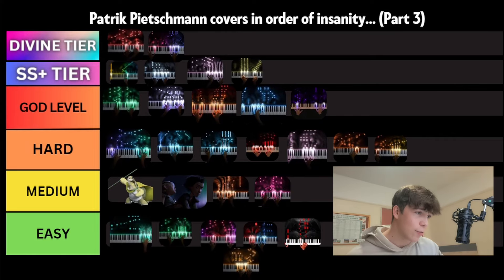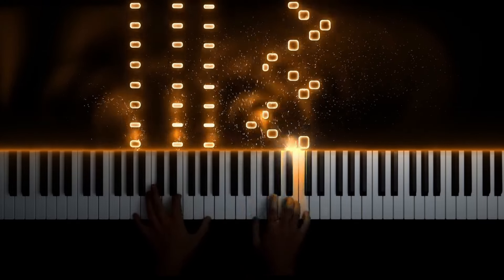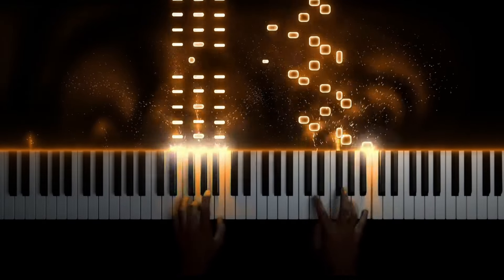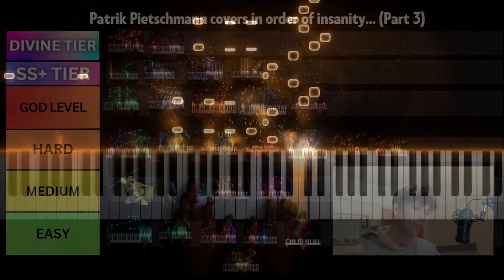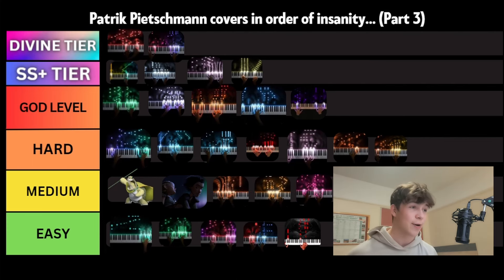The last cover we'll be looking at is Can You Hear The Music from Oppenheimer. I'm actually surprised how short it was — it's only 2 minutes. The same right hand figuration is basically repeated throughout the entire thing, so once you've got that down it will unlock the rest of the piece. There are a few octave jumps in the left hand but it's not too crazy. For those reasons it won't be ranked too highly — we'll put it above Arrival of the Birds in medium tier. This was part three of Patrick Pikesman's covers in Order of Insanity. If you want a part four, let me know.